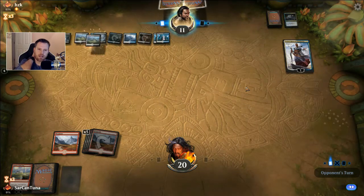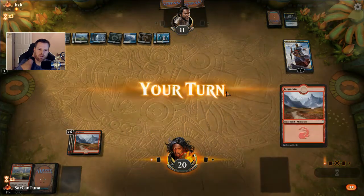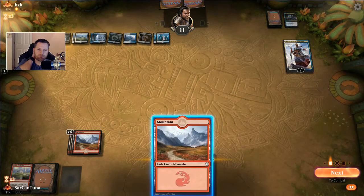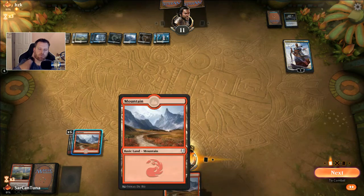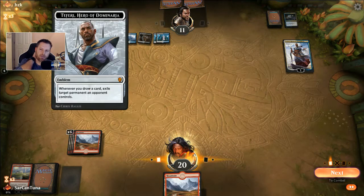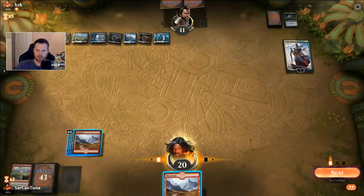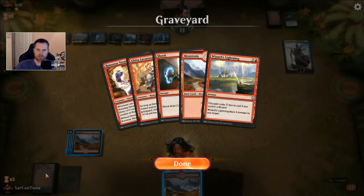Oh well, live and learn. My lands are gonna start to go away — we got a few. That's the game. He's won. He's got the emblem out — Teferi's emblem. We didn't draw the cards we needed to beat a control deck with mono red, and that's okay. That kind of thing happens.